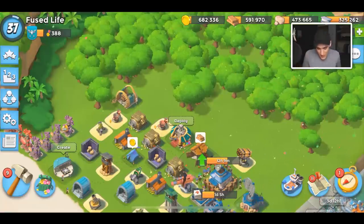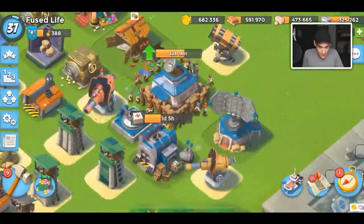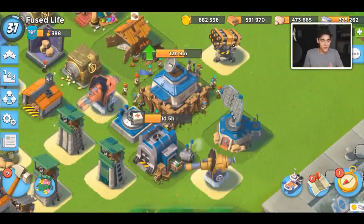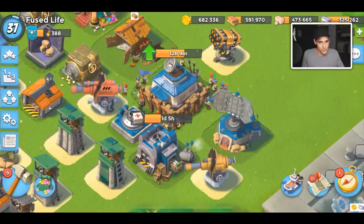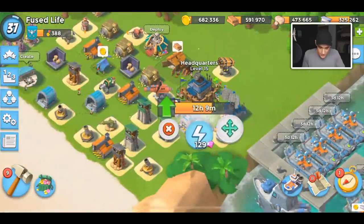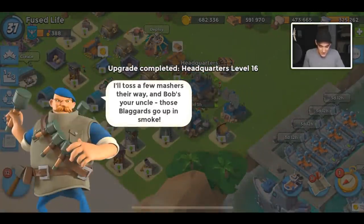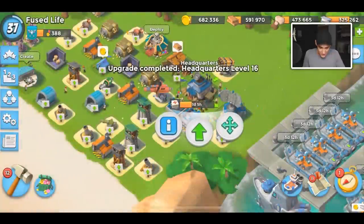Welcome back to a new Boom Beach video on my low level starting-over account. We're about to grab HQ 16 and I'm gonna be going over what you should do immediately after you do an HQ upgrade. So let's do this — 129 diamonds. Let's go. I didn't even realize that — very nice.